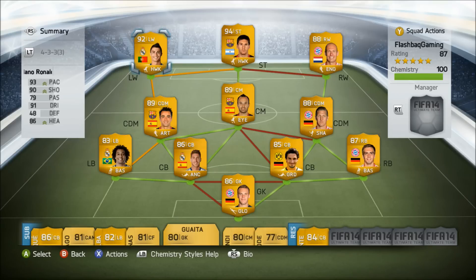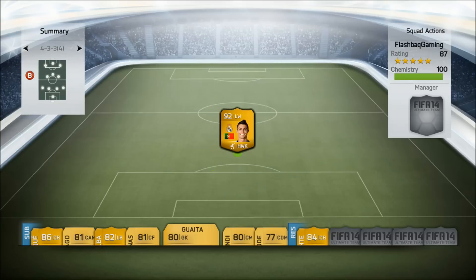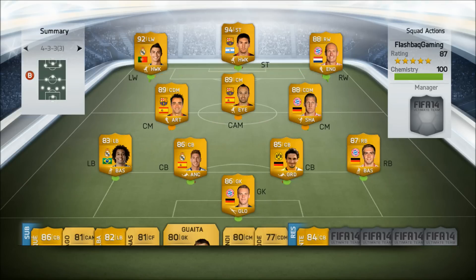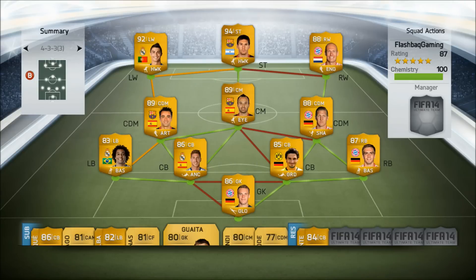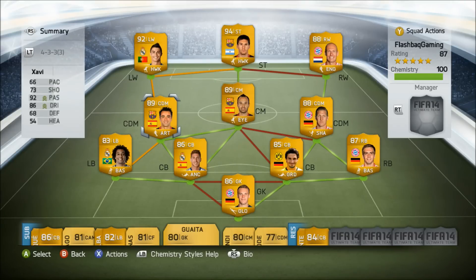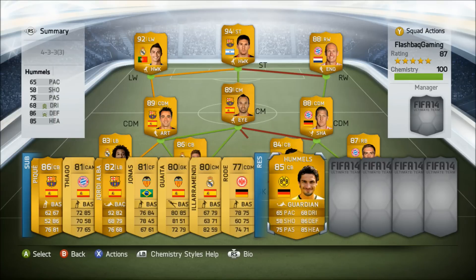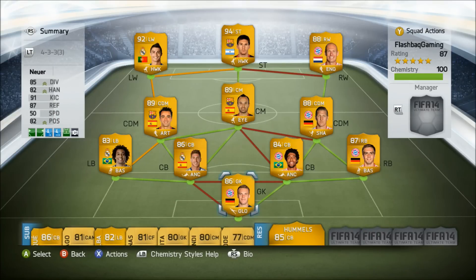If you want to change your formation you can also play this 4-3-3, which will bring Schweinsteiger into centre mid with Xavi and then put Iniesta in CAM. That is more attacking but I wanted it slightly more defensive because I didn't want to concede too much. I also decided to rotate Hummels with Dante who is on the reserves — I prefer Dante so I'm going to be playing him instead.